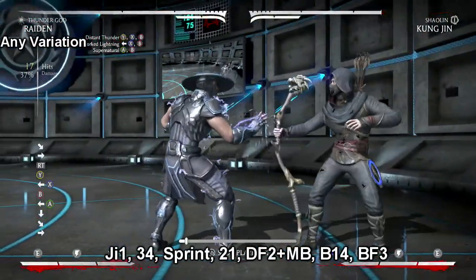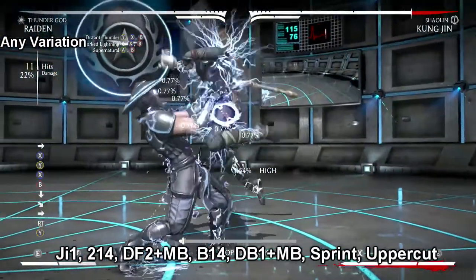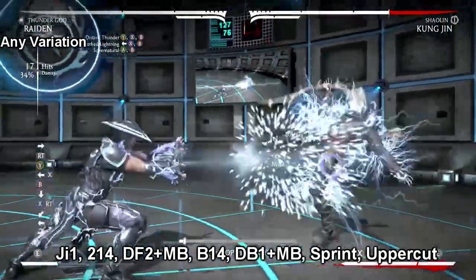With this combo, you jump in, you do your 2-1-4, then your down 4, 2 meter burn. And just like before, as fast as you can, hit your back 1-4 to continue your combo.